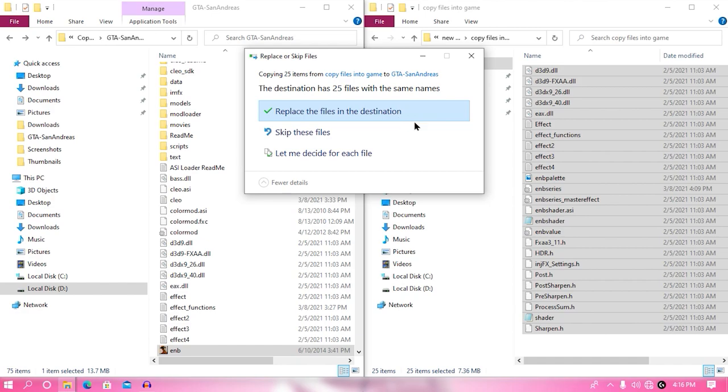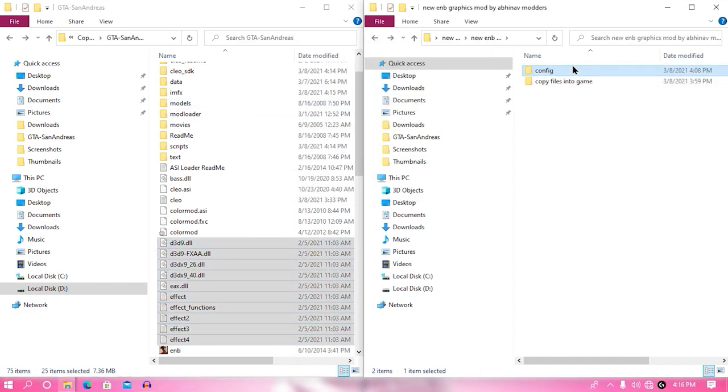Open the copy into the game folder, hit Ctrl+A, then drag and drop all selected files into your game directory and hit replace. Now go back and open your config file. These are optional mods — if you want you can do it. In the stock enb series.ini you will not get high reflection, but if you want high reflection or motion blur plus high reflection, you can replace the enb series.ini with your preferred preset. If you don't want that, leave it. You have successfully installed your mod.